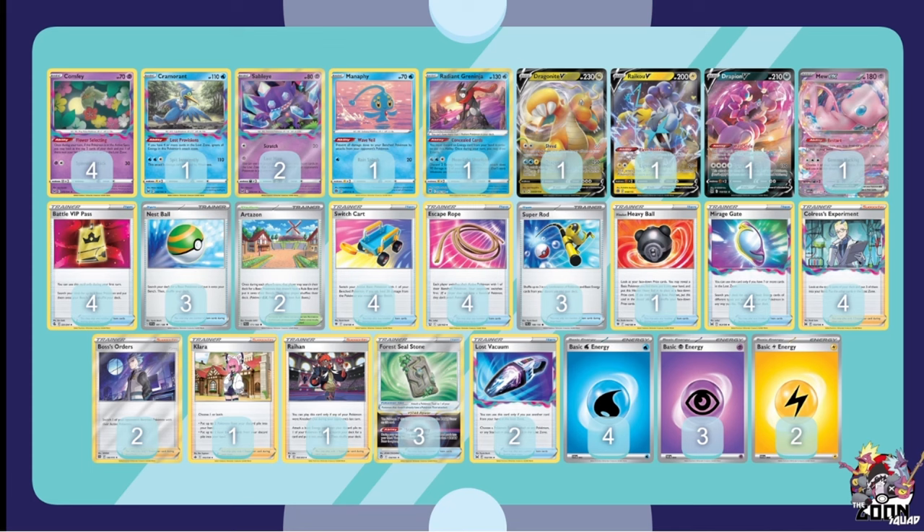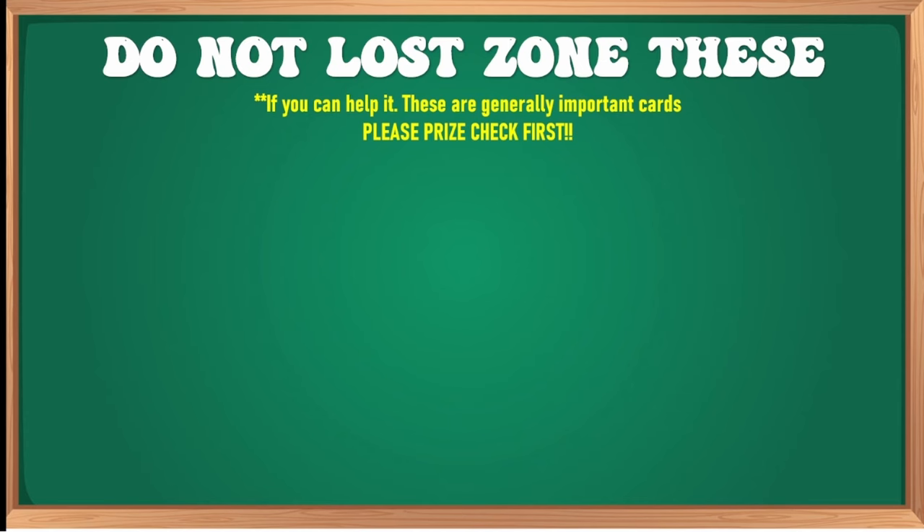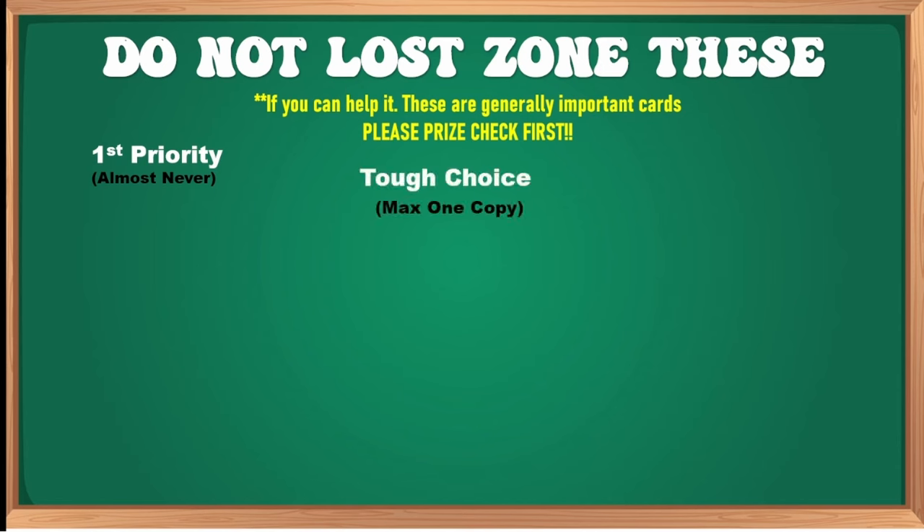The hardest part of this deck is deciding what to Lost Zone. I've divided cards into a three-tier system. First priority: never ever discard these. Sometimes you can squeeze one in but then play with less. It depends on the matchup — in a non-Mew matchup you can throw the Drapion, for example. Ask yourself: do they help this deck? If the answer is very much, don't toss them. If not at all, they're the easiest tosses ever.